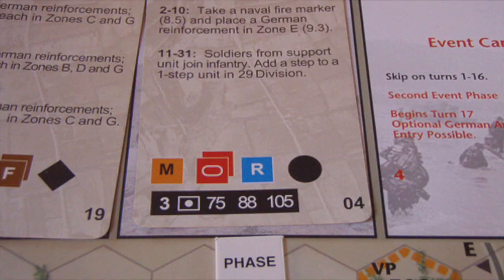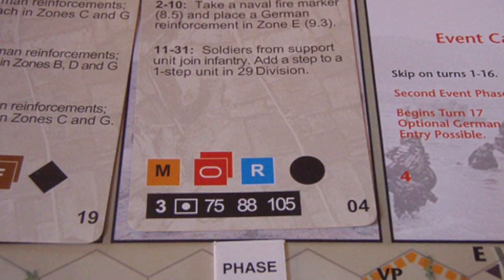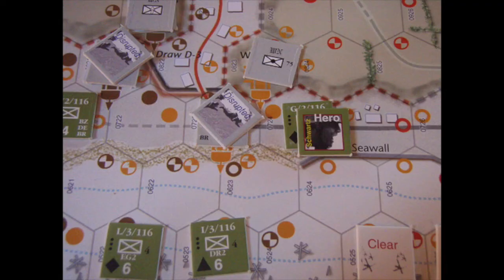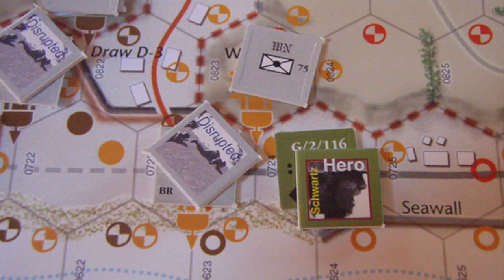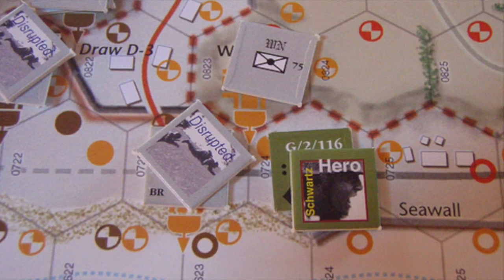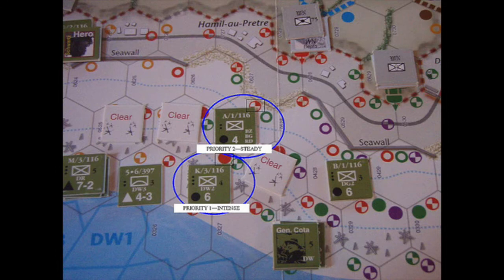Next, we follow the same procedure over in the west with the 29th Division. A fire card is drawn for the west sector, indicating orange, red double-stacked, and blue German positions will fire. Orange fires first, and whilst part of the 2-hex orange position is disrupted and cannot fire, the other part containing 1 unit, not stacked, can still fire — meaning 1 US unit can possibly be hit. Priority 1 first, and the adjacent US unit with a hero takes a step loss because it's in a priority 1 zone. Red next, and the 2 German units here mean 2 US units can be hit. A US unit in an intense fire hex is easily hit, and then another US unit in a steady fire hex with a circle symbol matching the circle on the fire card also takes a hit.